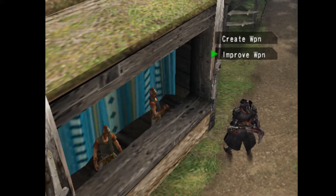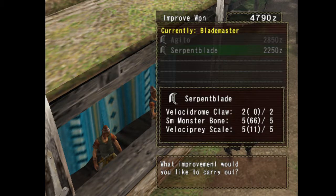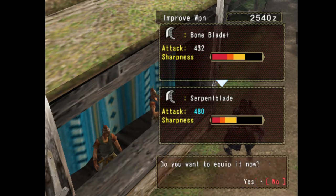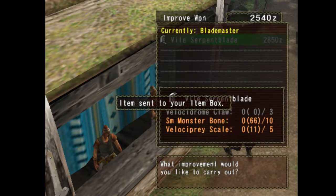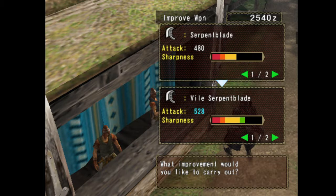I did a little bit of grinding off-screen and I got the items required for the Serpent Blade. Now, the Serpent Blade comes straight from the Bone Blade, and so this is the first path that you get other than Bone Blade Plus. So you can either get the Agito or you can get the Serpent Blade. And I'm going to go with the Serpent Blade. To get a little bit further, we get the Vile Serpent Blade — we need 3 Velocidrome Claws, and we don't have those, but we can get those. And then 5 Velocity Brace Scales and 10 Monster Bones, which we both have. And then we'll get 528 Attack and a decent bit of Green Sharpness. So we'll probably do that and upgrade it in the next episode.